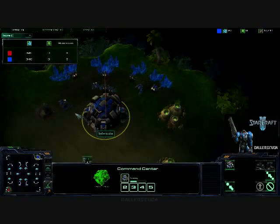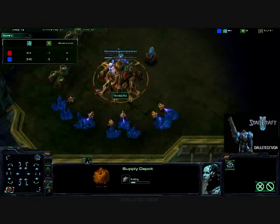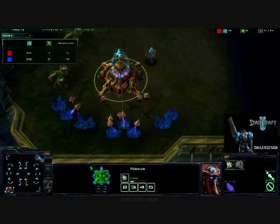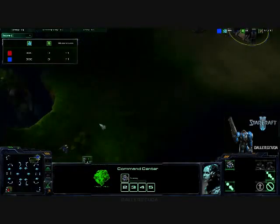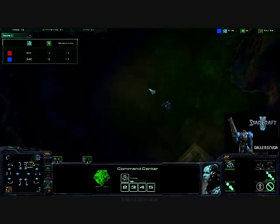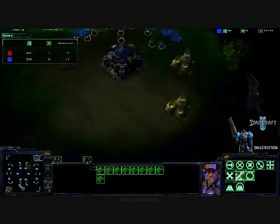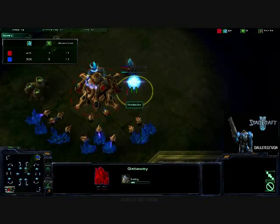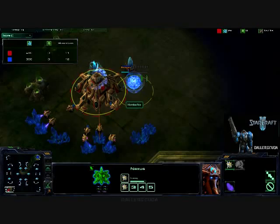Watching the Protoss player, because I'm still not that familiar with exactly how their build orders go, we are seeing a Chrono Boost a little late as far as I can tell — getting those probes ready. Protoss can get probes faster than Terrans can get any sort of SCV saturation, but Terrans usually make that up with mules later on, plus the fact that Zealots do cost 100 minerals. Back to the Warcraft days calling it gold!